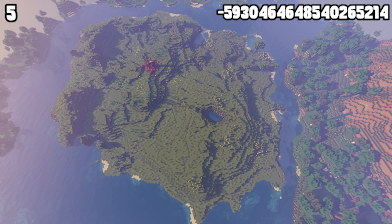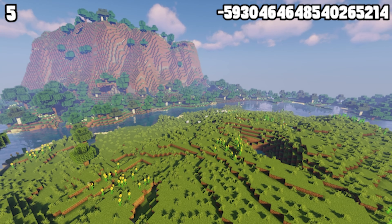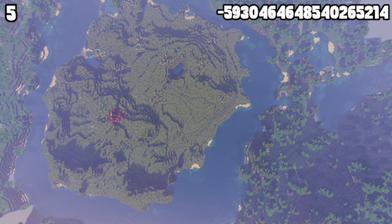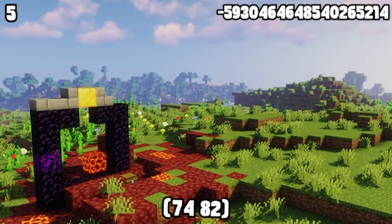Are you looking for a cool seed for your base? Well, imagine this — a city or large base building on an island surrounded by a huge moat of water. With this seed, that's what you can do. And in the center, there's a ruined portal, so you can get some easy loot.